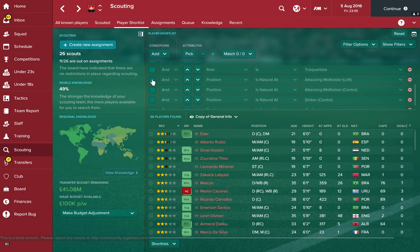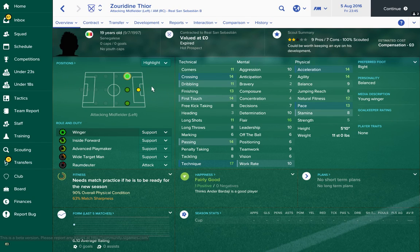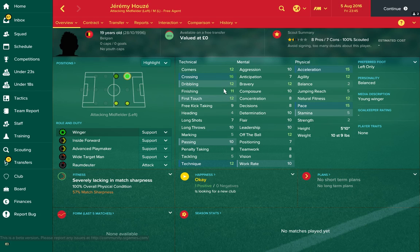Next up we're looking at attacking midfield on the left. The Senegalese 19-year-old named Thor jumps out — his acceleration is 14, pace is 13, crossing is 14, and first touch is 14. He's only 19 so he will grow and develop, and he's got flair as well. Then there's Jeremy Hausenaus, also 19 years old and a left winger who already has crossing at 16. Get him in, train him up, and that crossing will go up to 20 — the best in the game. He's got pace too, so he's worth signing.